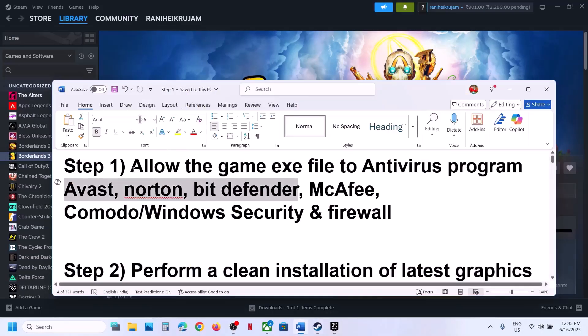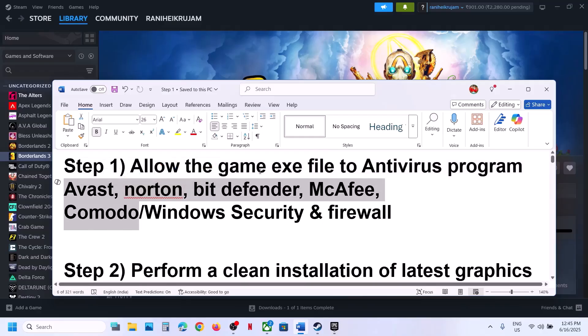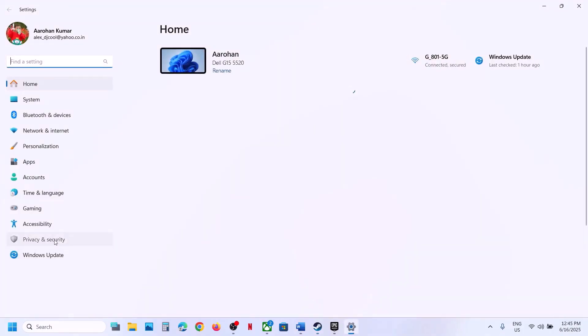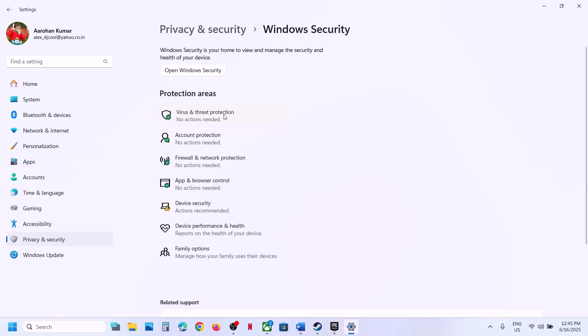The first step is to allow the game EXE file to your antivirus program. If you have any third-party antivirus like Avast, Norton, Bitdefender, McAfee, Comodo — whichever antivirus program you have — allow the game EXE file. If you're using Windows Security, open Windows Settings, go to Privacy and Security, then click on Windows Security, and then click on Virus and Threat Protection.